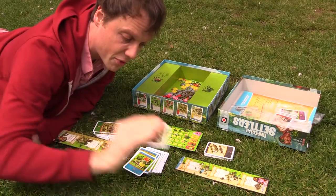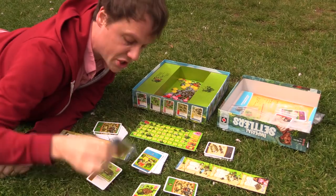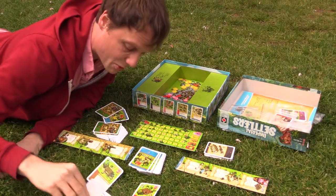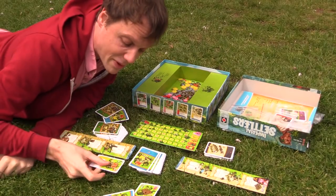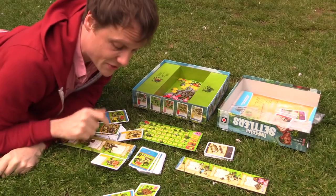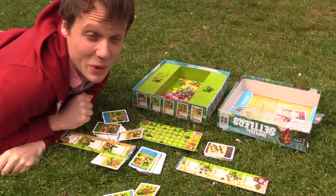Each turn we're going to draw one card off the faction deck, put a few common cards available, each take one and put it into our hand, then do it again — each take one and put it into our hand — and then we can build. Common buildings go on the right and special faction buildings go on the left. These buildings are all worth victory points, and we'll get some extra victory points along the way.